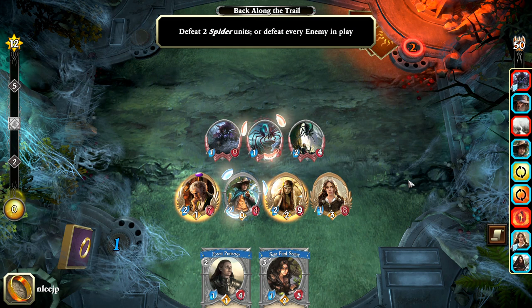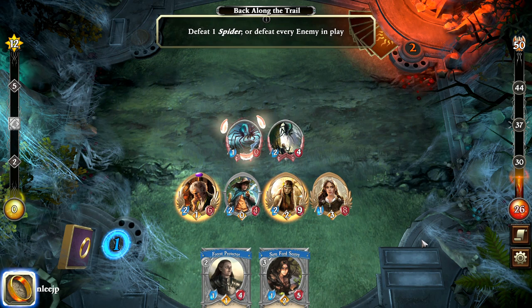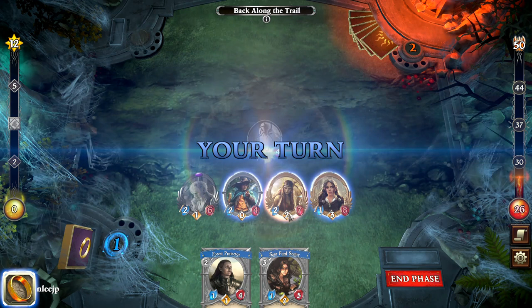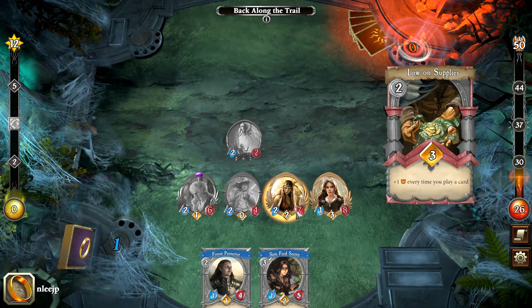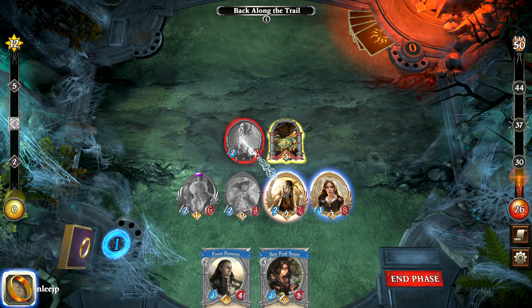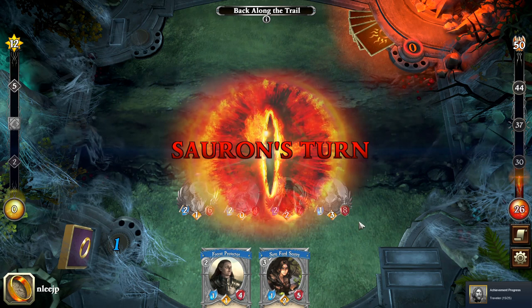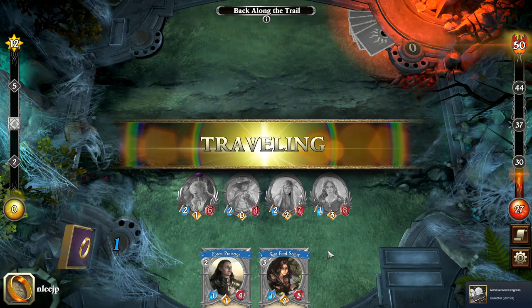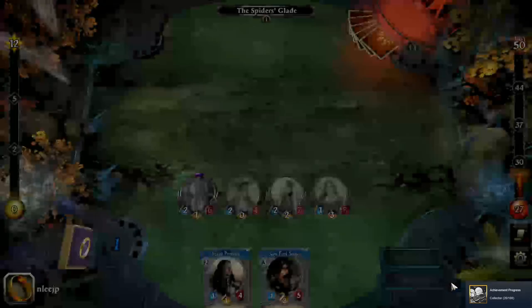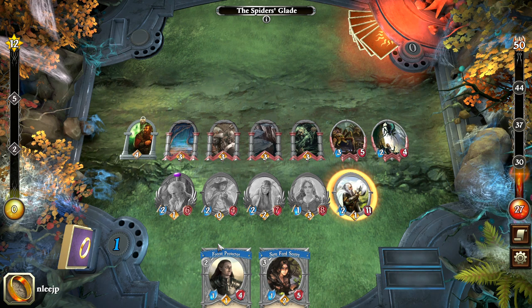We need to defeat one more spider unit, so we'll let Bilbo do the honors. We'll use our new ally as well. Low on Supplies — every time I play a card, the threat level goes up, so that isn't good. Arwen's willpower is quite good, so we're going to get rid of that objective and kill off this spider. We've completed the goal for this location and need to travel right away to avoid the looming threat. This is the final encounter.